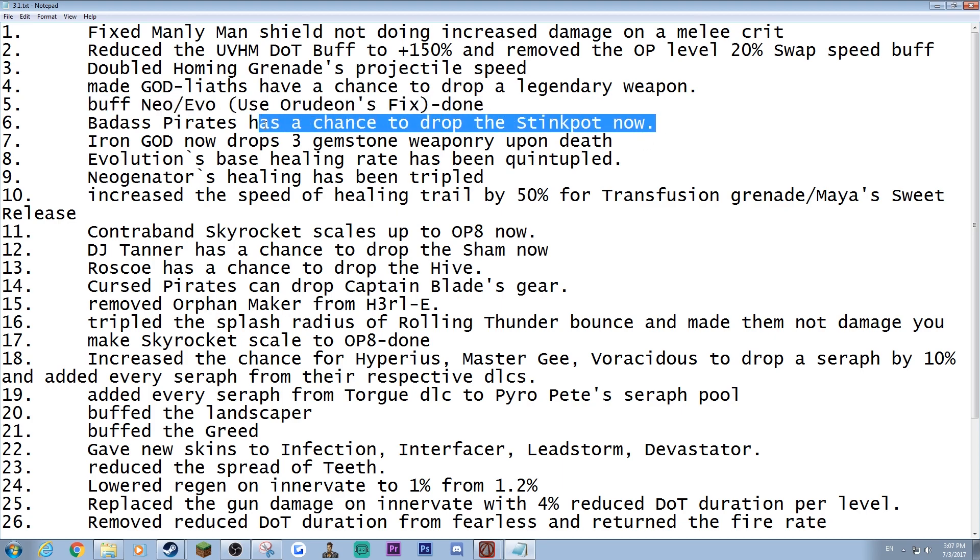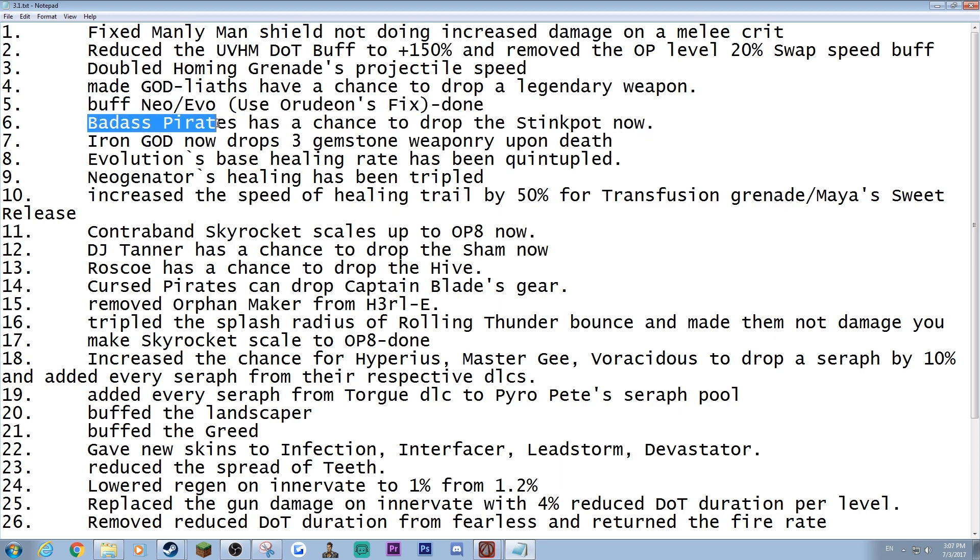Badass Pirates have a 3% chance to drop the Stink Pot — there are so many Badass Pirates, but now there's another drop source for it. Iron God can now drop three gemstone weapons upon death, and since he only gives you Torg gemstone weapons, we felt he needed to give you more than that. You can still get the Torg one, so you can drop four at a time — there's a chance for that.